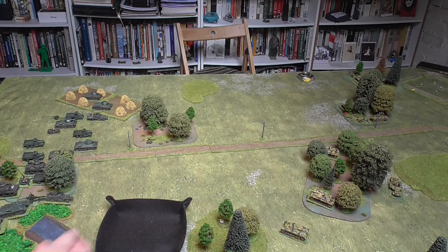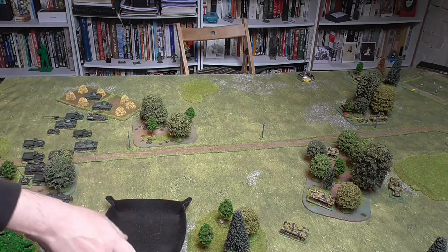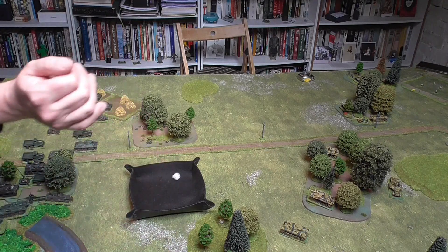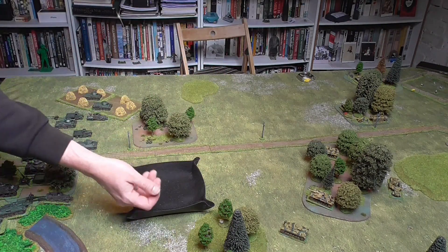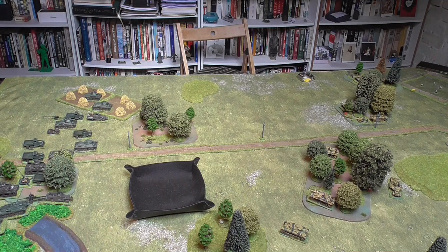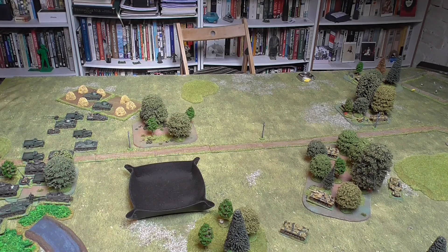The next Stug — the long barrel — has a gun class of 2 against C armour, so a base of 3, minus 1 because the target moved, needing a 4 or above. That's a miss as well. Same with the Pak 40 firing down here — another 4 or above needed. That's one hit! We roll again to see damage. At short or medium range: 1 or 2 is light damage, 3 or 4 is heavy, 5 or 6 is destroyed. That's light damage on the first T-34. I use these markers to show light damage. Damage is cumulative — 2 light damages become heavy, 2 heavy damages mean destroyed.